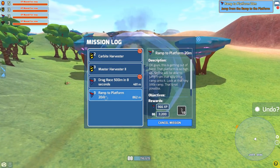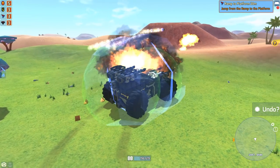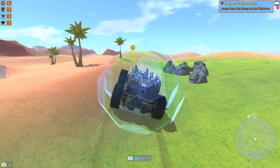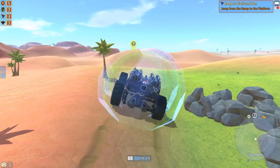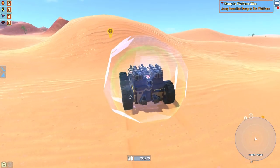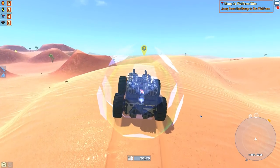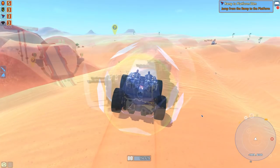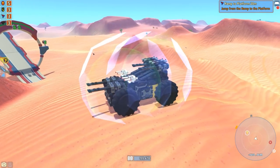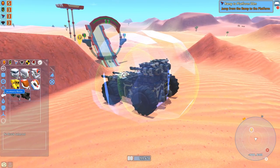We're gonna go find this ramp jump - obviously it's the opposite way we were going. We're probably gonna have to make a vehicle to do it because this battleship is not gonna be able to do it - it's not fast at all even with the thruster. Slow and steady wins the race, I guess. Here's the jump, it's not very far - 20 meters - but this vehicle is not gonna do it, so we might as well make a venture one.